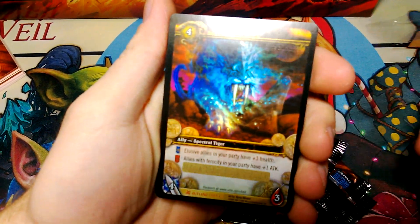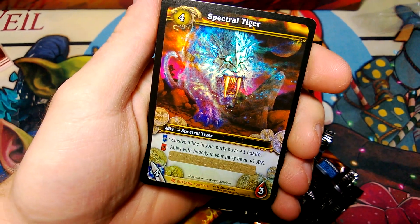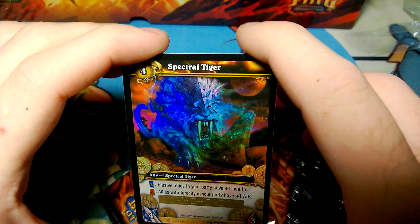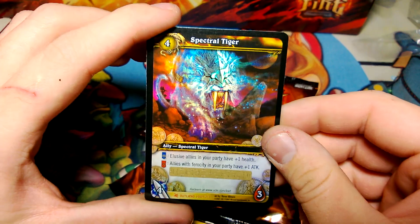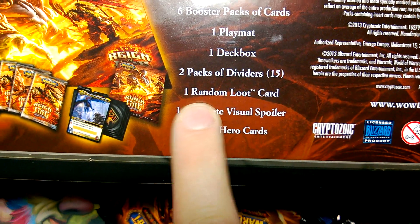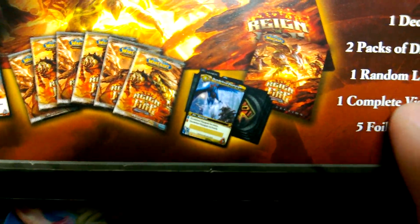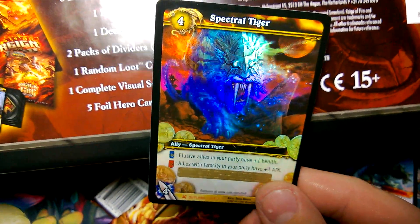Now I'm not sure why this is a Spectral Tiger. I thought the loot card you get out of the epic collection was always the same, like the old ones — a preset one of three loot cards from the set. But then I look on the back of the box and it says 'one random loot card,' and it shows a picture of a different loot card. If one random loot card equals that Spectral Tiger we just pulled, that is insane.